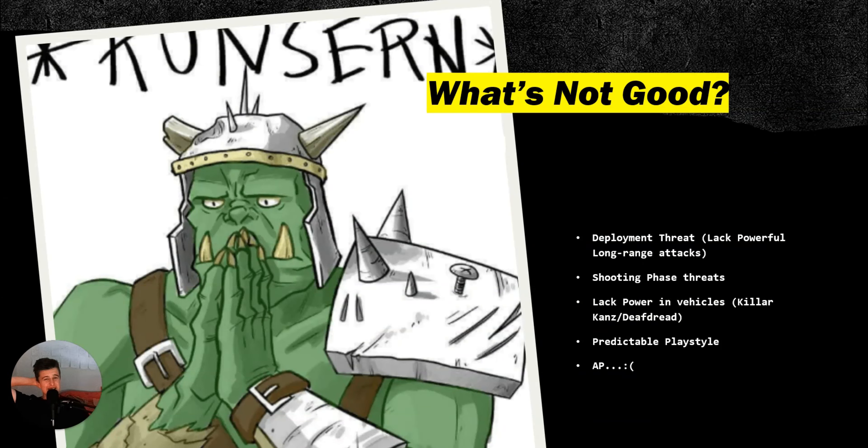Next weakness is predictable playstyle. When you run Orks, everyone knows what you're going to do — either charge up with transports or walk up the board to get into combat. They're not great at stopping you before getting into melee range. People can find ways to work around the Ork playstyle and make workarounds even before the game begins. It's kind of like Necrons — you're doing one thing: charging up the board as fast as possible to get your WAA off.